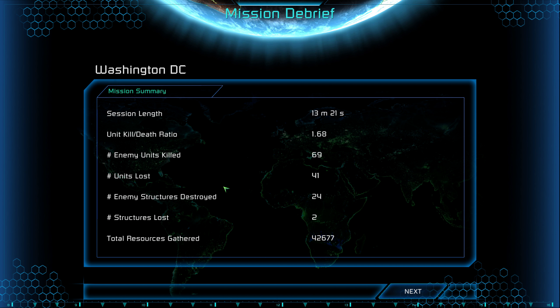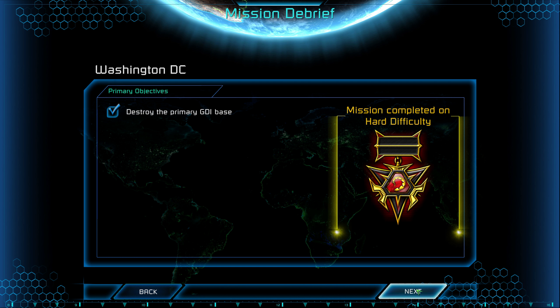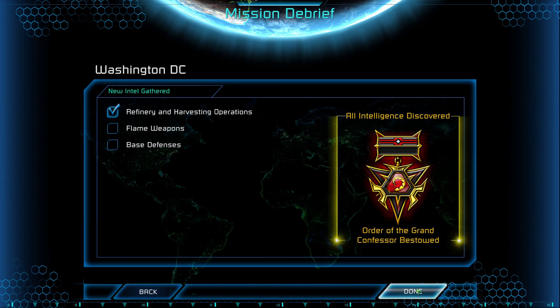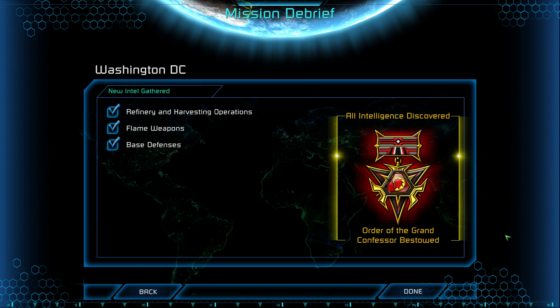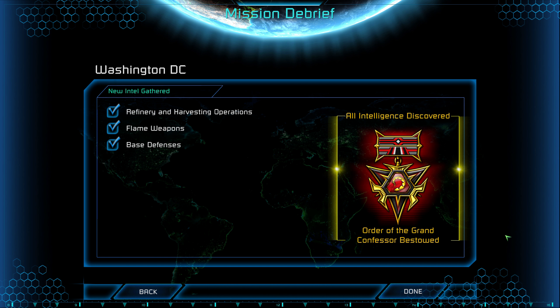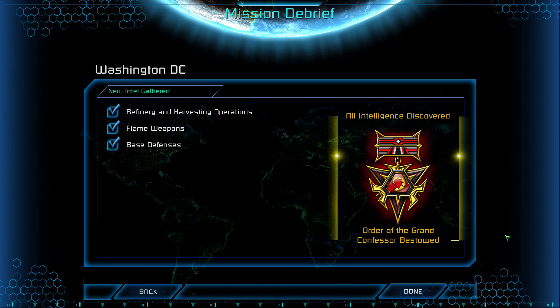That was actually a lot more straightforward than I remember it being. In fact, if you ignore the side objectives or maybe capture subway tunnels, you can probably just pour rocket guys and flame guys into the GDI base and just burn it down in a couple of minutes. But yeah, it's actually kind of fun — it's very satisfying to smoke out buildings. I'm not quite sure why, probably because you just kill a whole bunch of guys with one vicious blow. That's what we're playing games like this for — killing a lot of virtual people. Thanks for watching and see you next time. Bye.